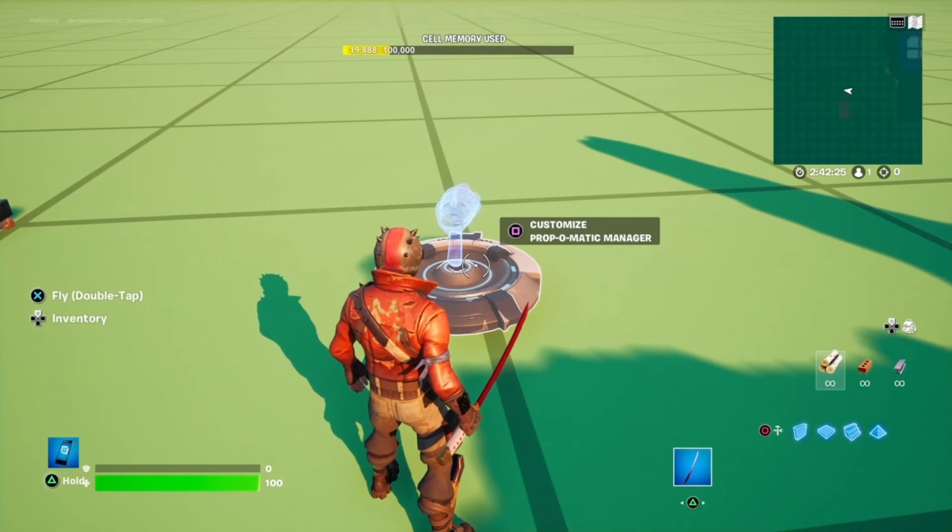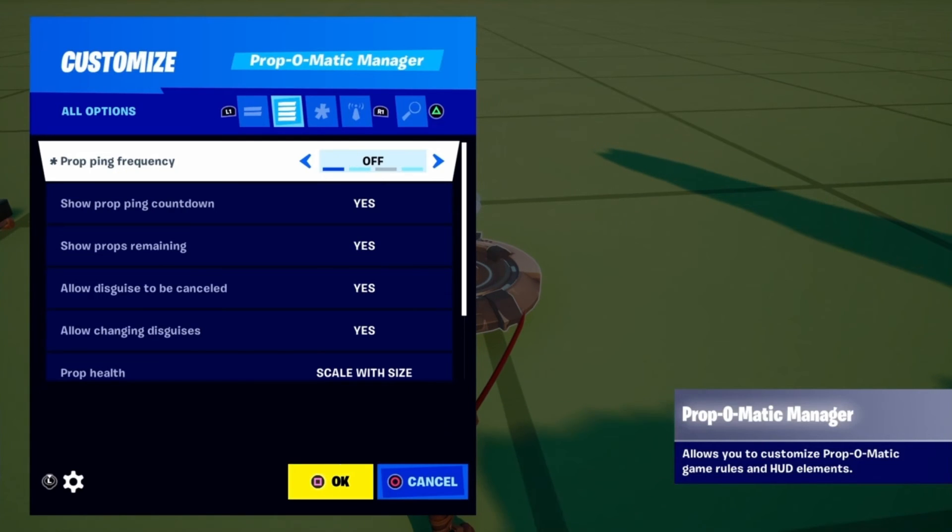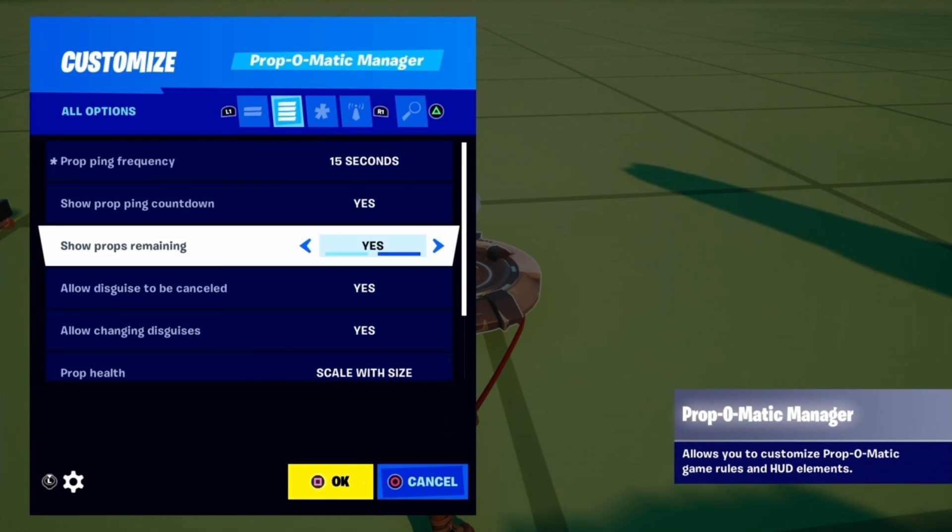The Prop-O-Matic manager device is available if you want to change any default settings such as the time and sound for prop pings and what is displayed on the screen. However, I recommend leaving these on the default settings.